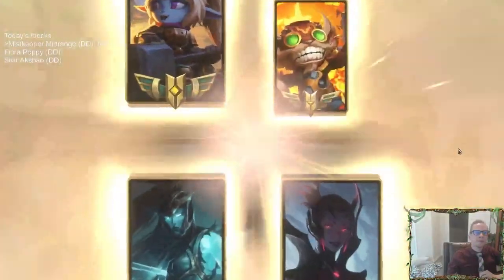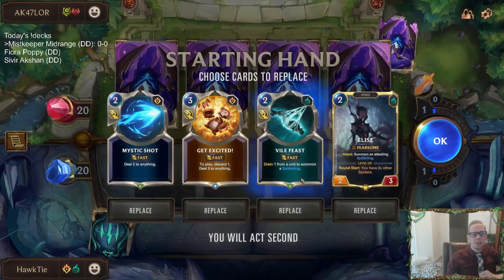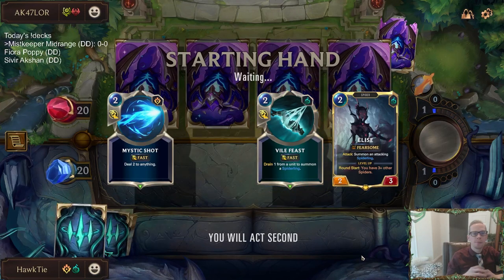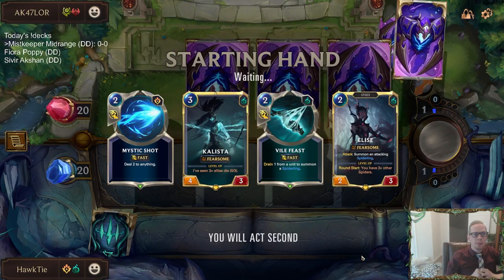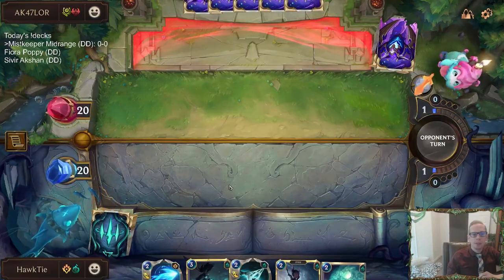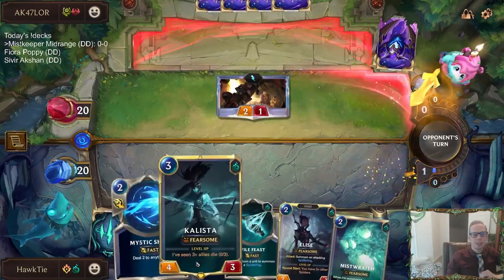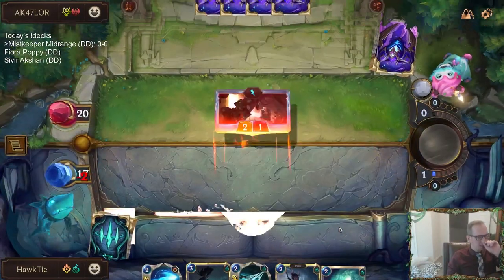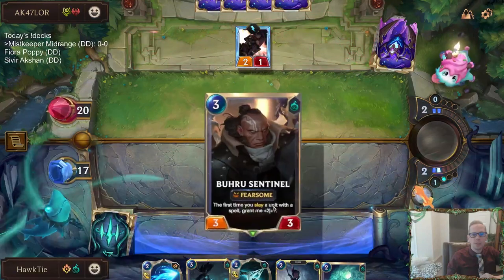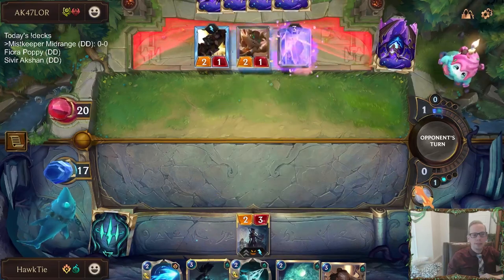First matchup is Poppy Ziggs. We just went over the balance patch changes - tomorrow we'll have the new balance patch. I'm going to keep File Feast and Mystic Shot, but send Get Excited back. Get Excited is really good against Poppy specifically, but it doesn't kill Ziggs and you have to discard a card - that's the rough part early on. I'll basically always mulligan that card since we don't have things we want to discard, though it's great later in the game.